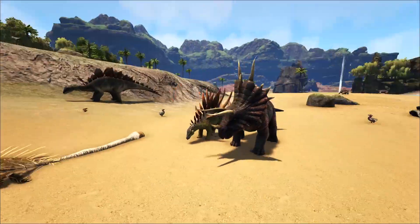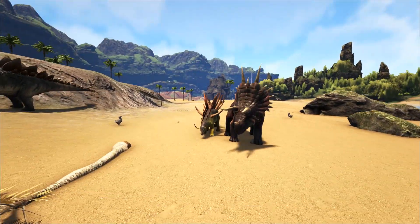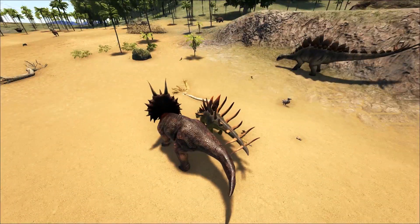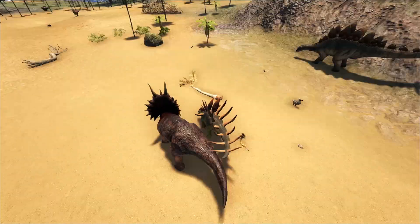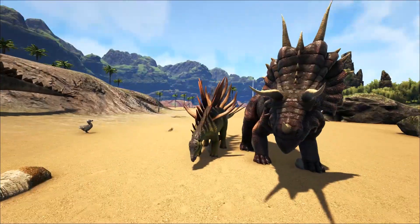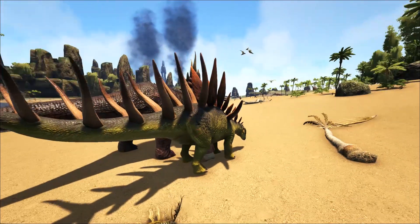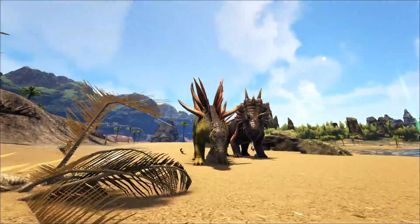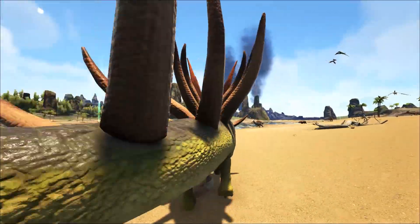Let's bring it up beside this Trike to compare. It's a lot smaller than a Trike, even accounting for the slope we're on. On the herbivore scale it's kind of like: Kentrasaurus, then Trike, then Stego — with Parasaur maybe below it. It's insane how small this thing is, and yet it's going to be really devastating. It might be as fast as a Trike or even faster, and it's gonna be great for PvP. The spikes and plates look really cool — I honestly can't wait.